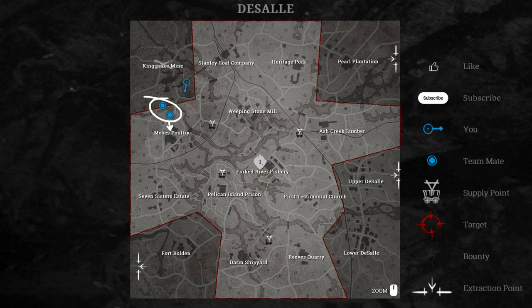What can we do with that info in this example? A hell of a lot. You see Bob and Ross going to Moses next? Well, they won't be killing any bosses over there, that's for sure, because Moses' Poultry is next to the grayed out area of Kingsnake Mine. And it's a good thing Bob and Ross didn't split up so that one of them could check Stanley Coal Mine, because the same concept applies there.